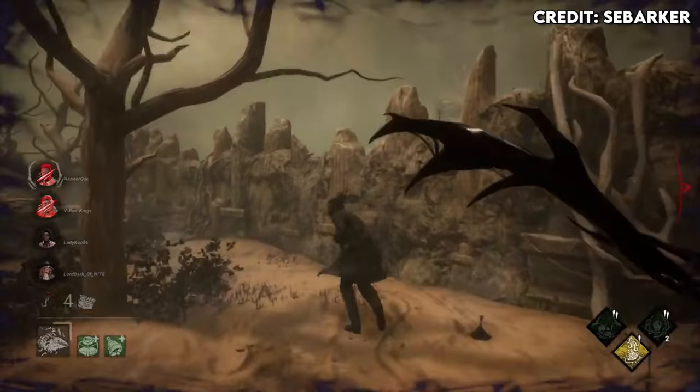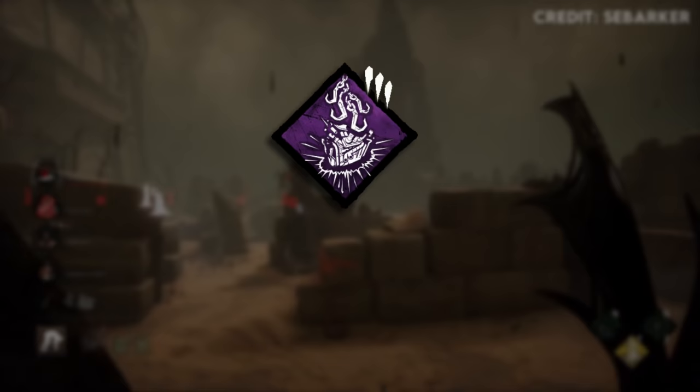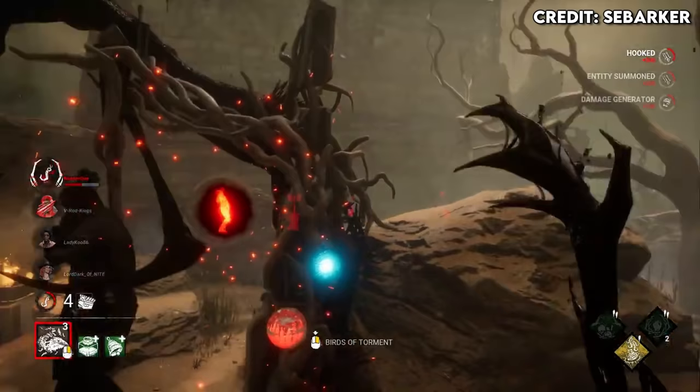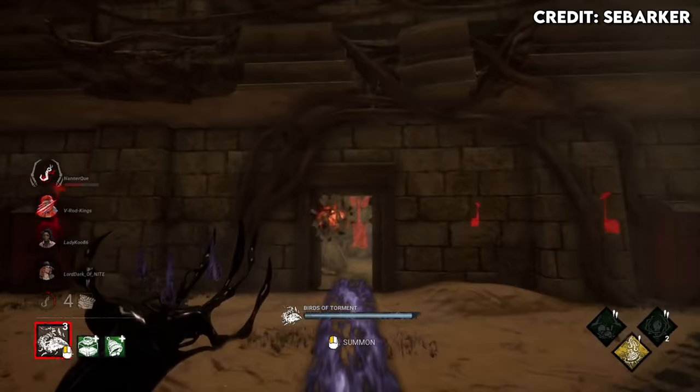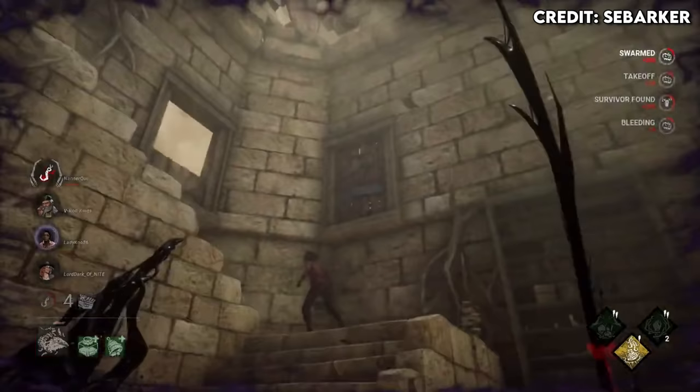The next recommendation is the Artist, because she has one of the best perks right now: Scourge Hook Pain Resonance. It spawns four Scourge Hooks on the map, whose auras appear white and glow with particles. If you hook a survivor on one of those hooks, it instantly blows up the most progressed generator by 15%, and anybody working on it screams so you know they're there. This is a very good passive slowdown perk that you don't really have to actively manage, and any passive slowdown is generally pretty solid.